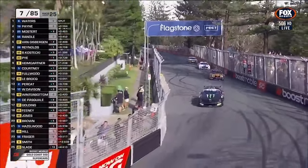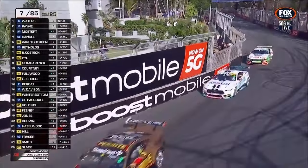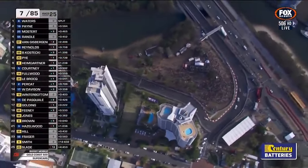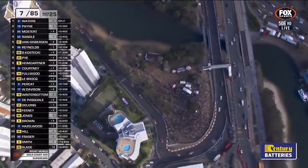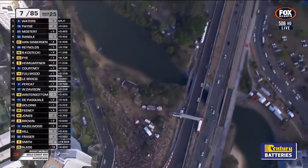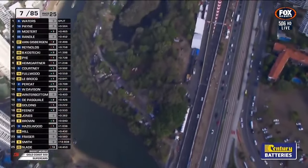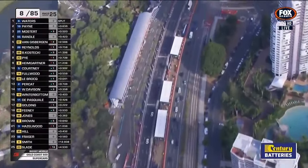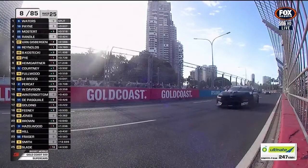12.2 is a popular number: Cam Waters' best lap — 12.2. Best lap for Matt Payne — 12.2. Best lap for Chas Mostert — 12.2, but in the fractions he's got the edge — fastest lap thus far. Thomas Randall has also done a 12.2. Van Gisbergen has done a 12.3. Reynolds a 12.2. A bunch of very competitive cars out there, very close at the moment.